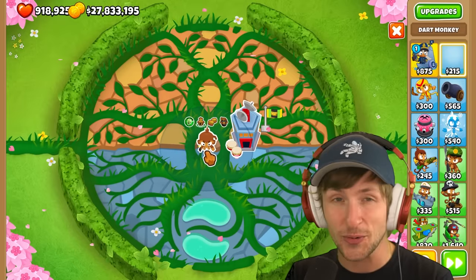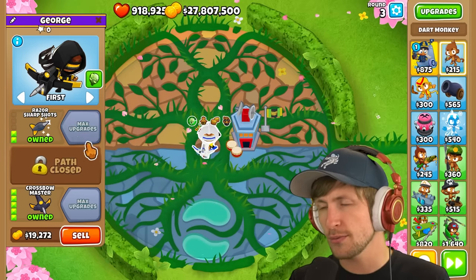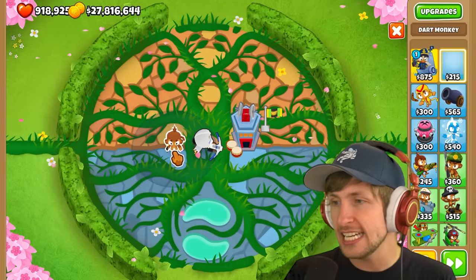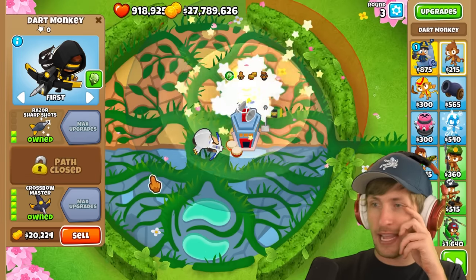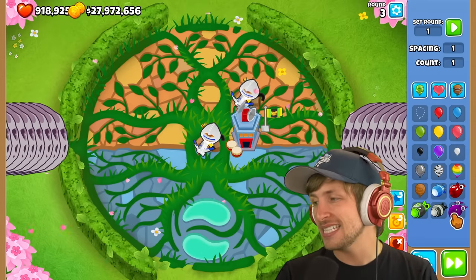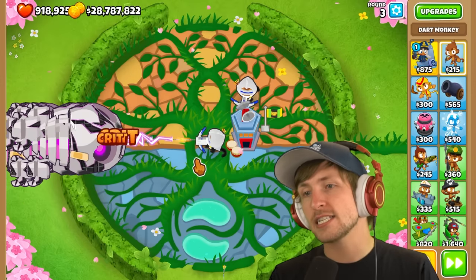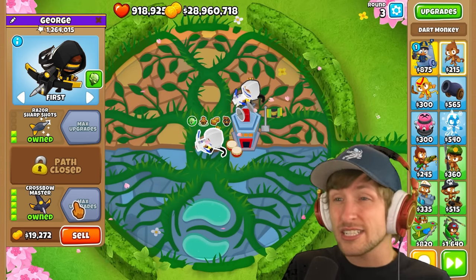It's time to go back to the Dart Monkey. We can get the Crossbow Master — you have to go Sharp Shots and Razor Sharp Shots. That looks so good. The Bulge shoots really slowly, which is weird, but cool. And since it's the Dart Monkey, we're allowed to have two of them because of the monkey knowledge. Let's see how powerful they are against BADs. They lack in cleanup but still do an immense amount of damage, and for the cost of only $22,000? Sign me up.